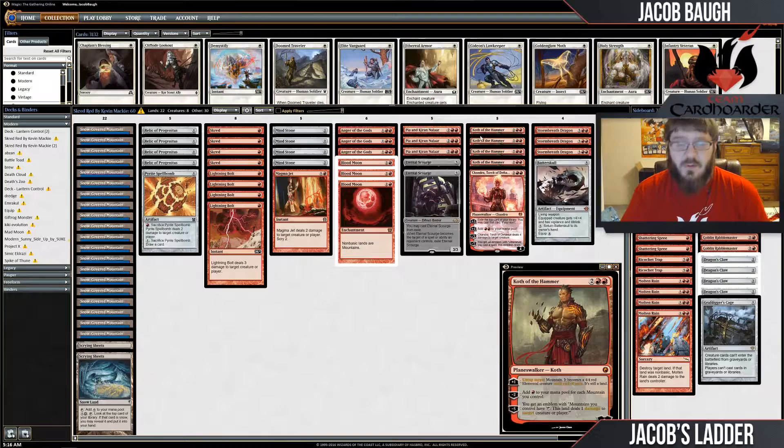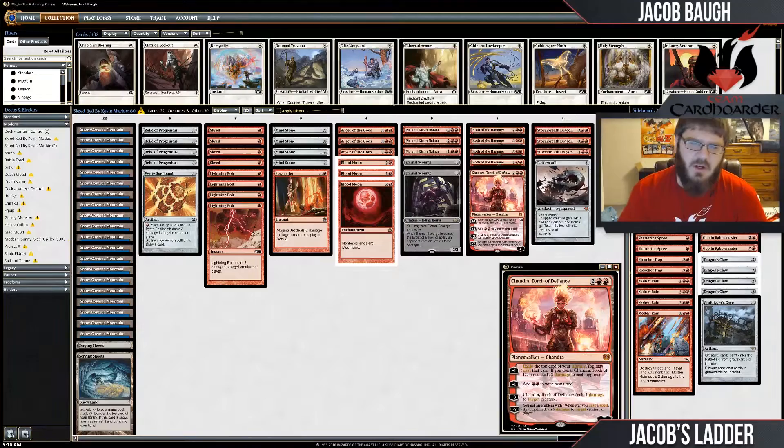Then we have five planeswalkers in this deck — four Koths. I assume Koth is better than Chandra here because it's better pressure and ultimates one turn earlier, which is more important for this kind of deck. It just wants the planeswalker there to end the game on the spot, and maybe ramp a little.